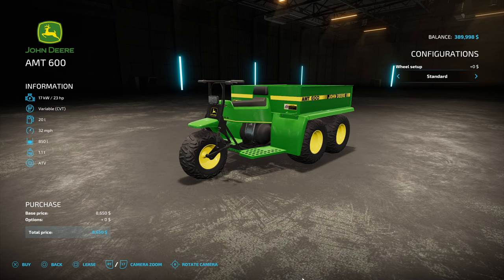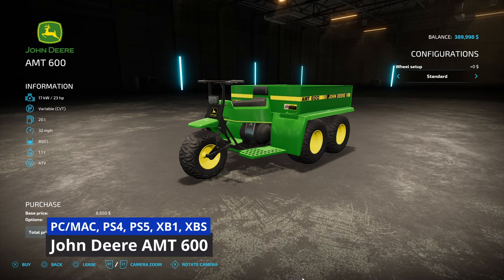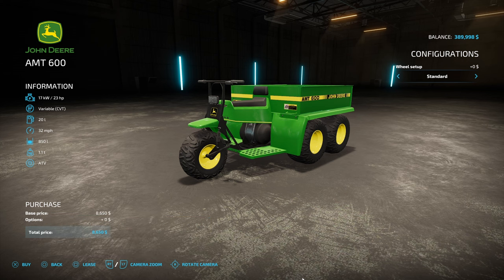The first new mod for today is the John Deere AMT 600 from Slush Modding. It is 4.12 megabytes and this is an all-platform mod. The AMT 600 was the first utility vehicle actually built by John Deere in 1987. It has 23 horsepower, variable CVT, 20 liters of fuel, 32 miles per hour, holds 850 liters, 1.1 tons, and it is $8,650. You can change the wheel setup — standard or the John Deere Big AMT which adds an extra $800.